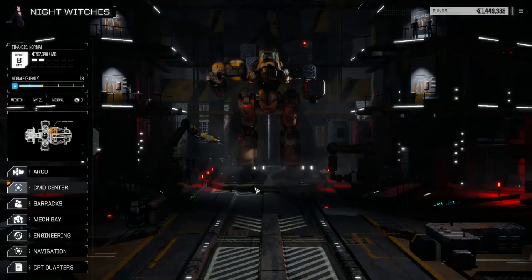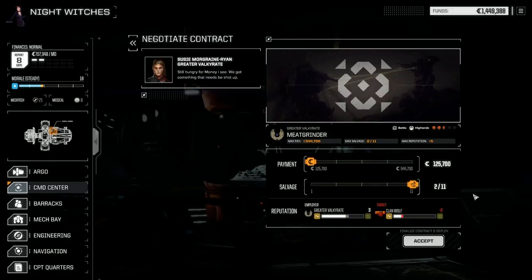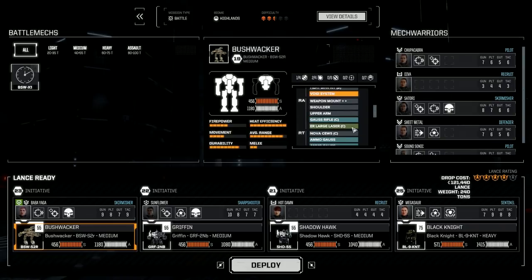I want to take a bit of a challenge today. We know what it's like to fight Clan mechs, but I want to push it. We're going to take 'Meat Grinder' — it's two elite lances of Clan Wolf holding an important area. Let's go full salvage on this and see what we can do. Payment's not great, but it's a good test of our skills and we might pick up some extras to adjust our mechs.